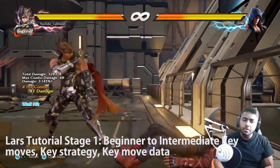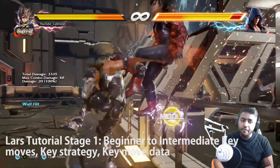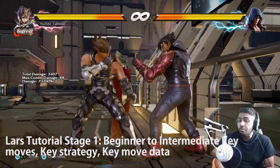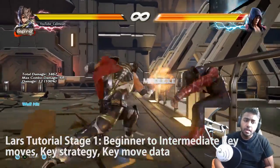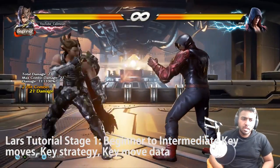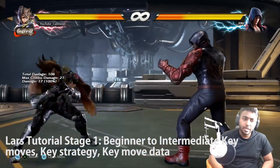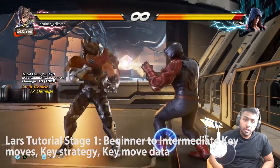From dynamic entry you can either do a mid launch that is very fast with a lot of range, or go for a low which doesn't knock down anymore but keeps the character standing, allowing you to build pressure. Or you can go straight into a very fast mid which wall splats. Another key move you definitely need to know is back 1 - fully self-explanatory, it's super fast, it's tracking, it's Lars's best tracking move. It's super fast and a move I wish every character had.